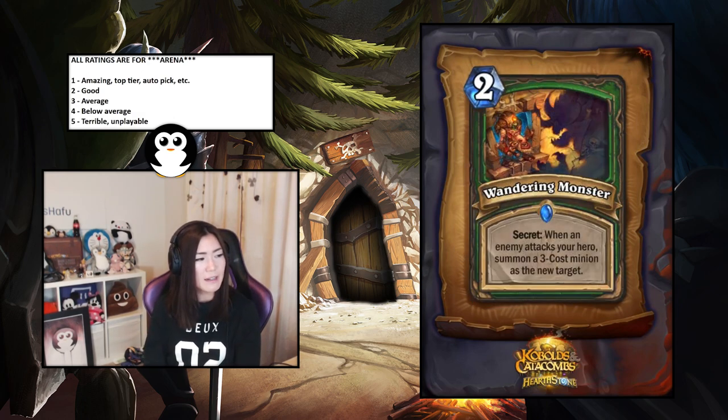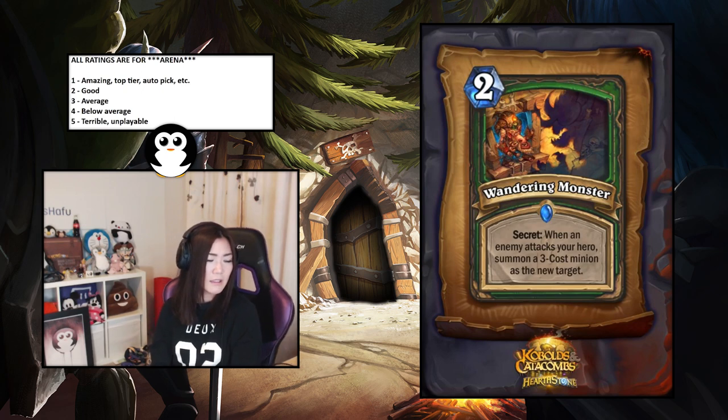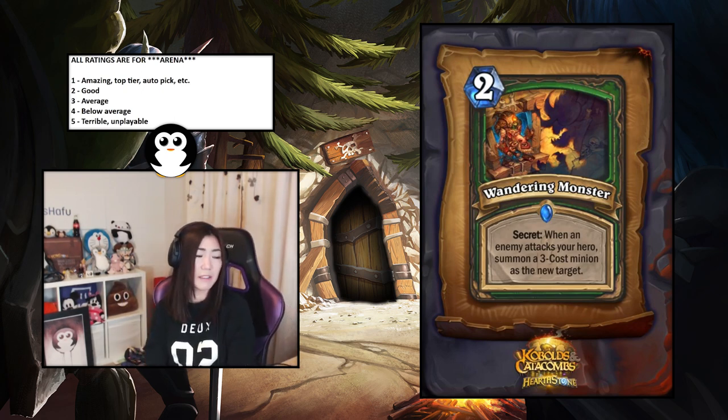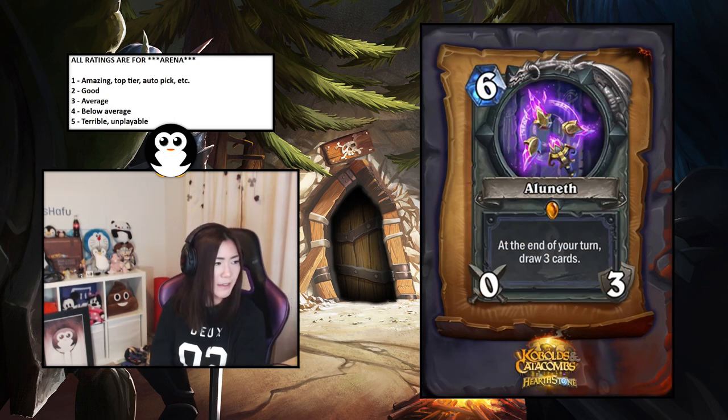Wandering Monster — Hunter secret: when an enemy attacks your hero, summon a three-cost minion as a new target. There's some RNG with this one but it seems pretty solid — it's harder for opponents to start testing. It summons a three-cost for you, which seems really good. I'd say it's a two — just good.